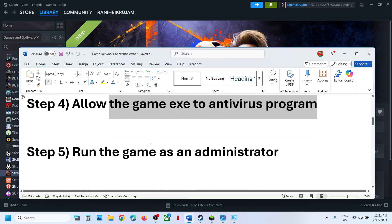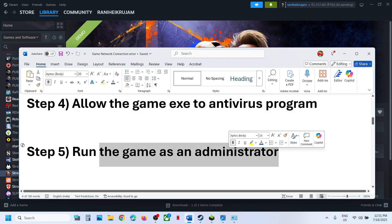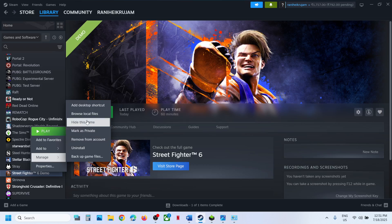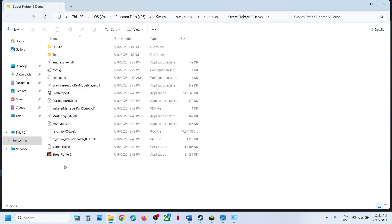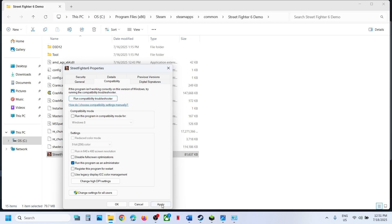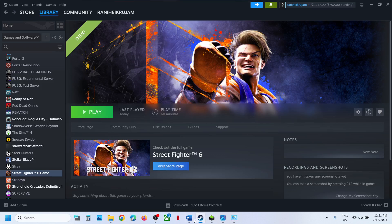The next step is to run the game as an administrator. Go to Steam, right-click on the game, select Manage, then Browse Local Files. Right-click on the game EXE file, go to Properties, go to the Compatibility tab, and put a check on the box that says Run this program as an administrator. Hit Apply, click OK, then double-click to launch the game and check.